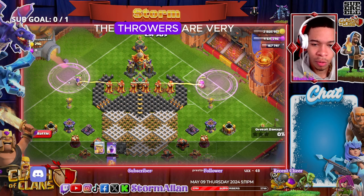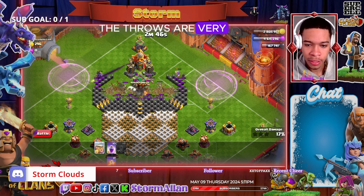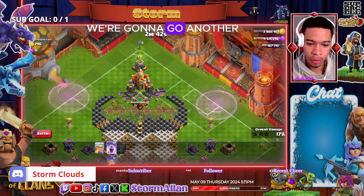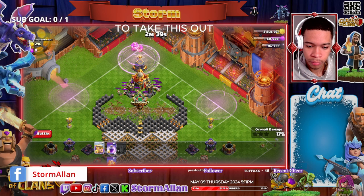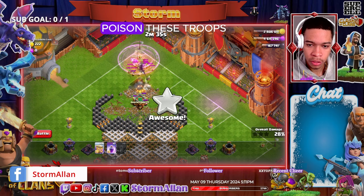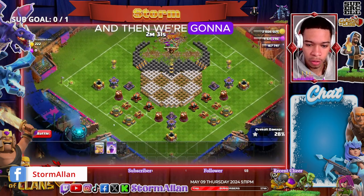The throwers are very similar to a troop like the boulder. We're going to go here, use another rage right here, two throwers to take this out. The CC troops are being pulled — we go here, poison these troops, and do not worry about the CC troops, guys.